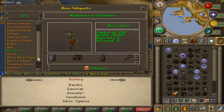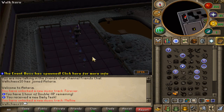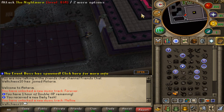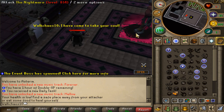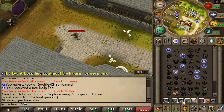Let's go have a look at the Nightmare boss. This is the entrance with the magic barrier. Going in, we can find the Nightmare boss — he literally just one-shot me. But look at that — he looks so freaking good dude.